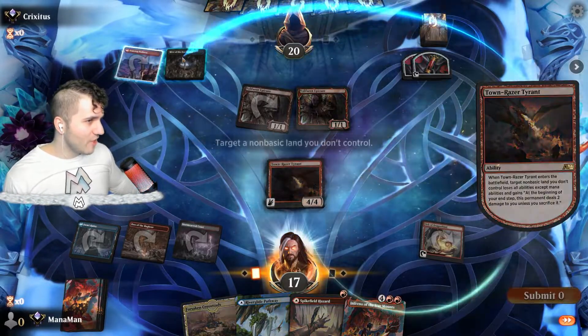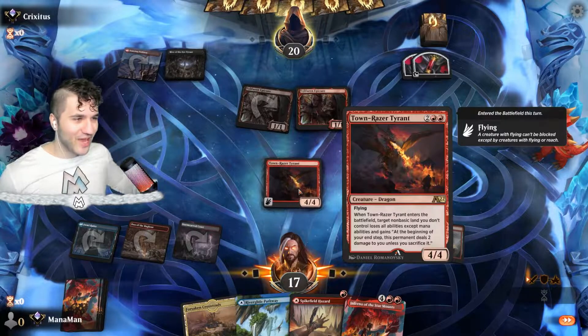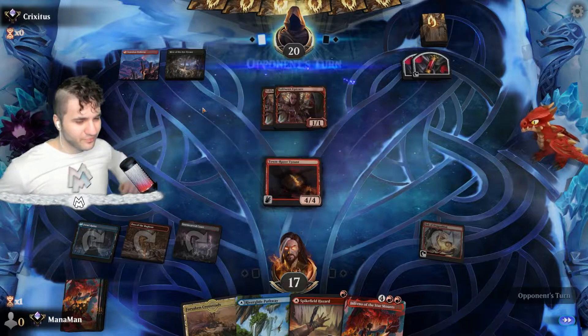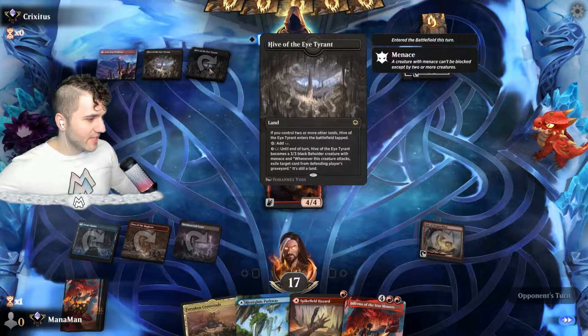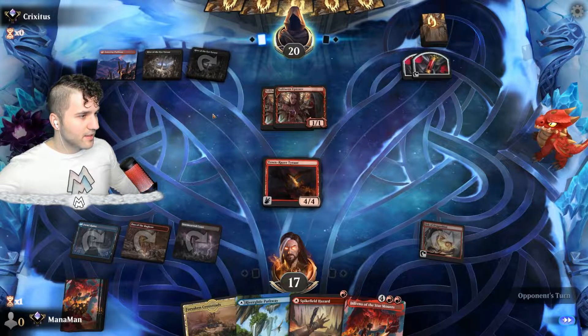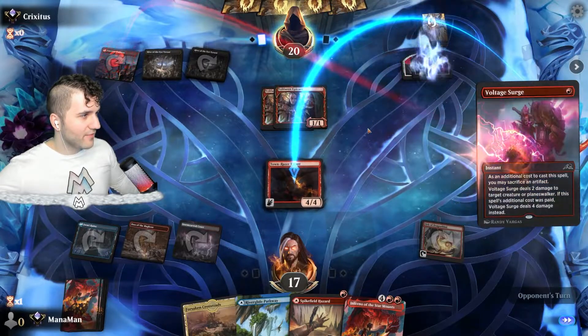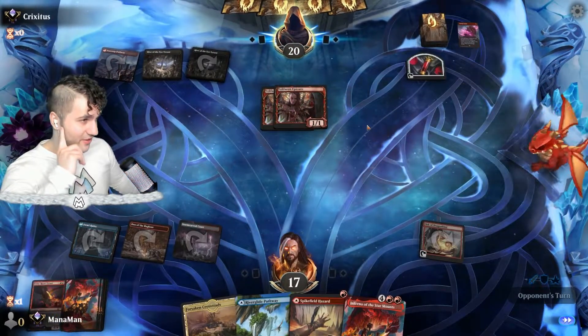This is gonna resolve. We're gonna take away their Hive of the Eye Tyrant — so Town-Rager Tyrant takes away the Hive of the Eye Tyrant, tyrants everywhere! But ours are more important. This one's gonna come in tapped, which is really nice. Don't you dare touch my tyrant! Don't you dare Voltage Surge! Yeah, Voltage Surge is really good, very very good.